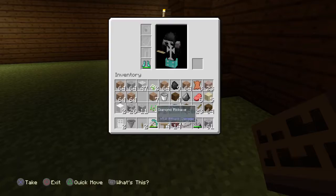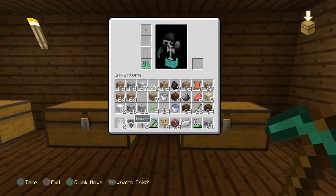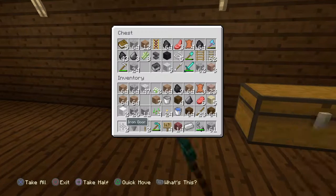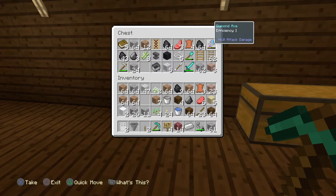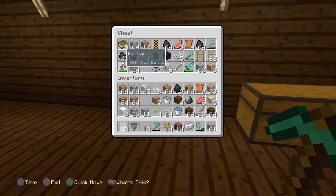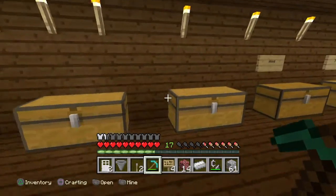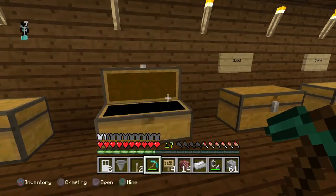As you can see, I'm on diamond tools right now. I've enchanted some of them. I'm going to be enchanting my diamond pickaxe soon. I've got my enchanted diamond axe with Efficiency 1, diamond shovel, and diamond sword. I've got my iron hoe over here.